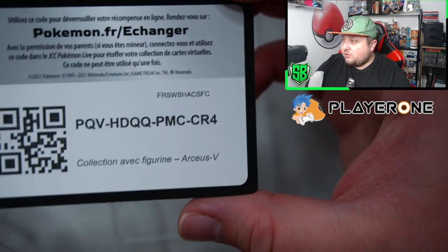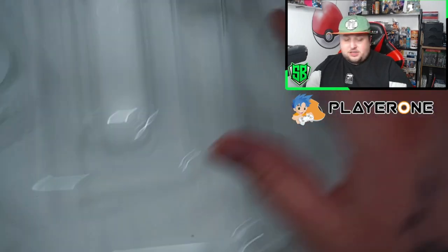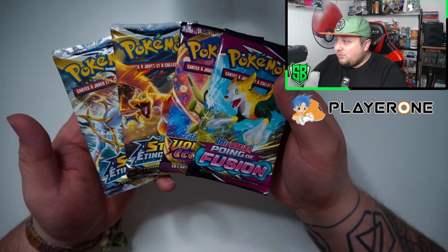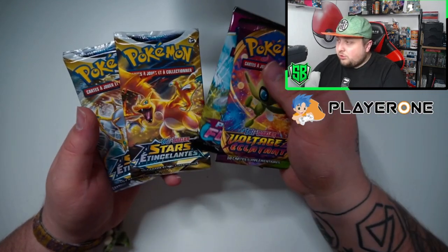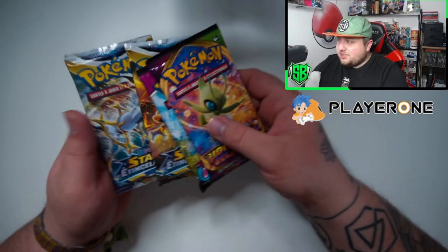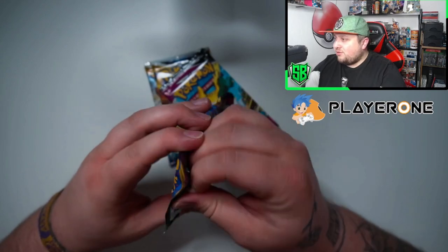Here is the code card — I don't need this so you can have that. Four packs to try out, hoping to get something decent. We have Fusion Strike, Vivid Voltage, and 2 Brilliant Stars. Imagine if we get the Arceus alternative artwork — how cool that would be!